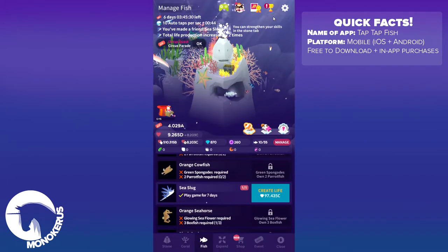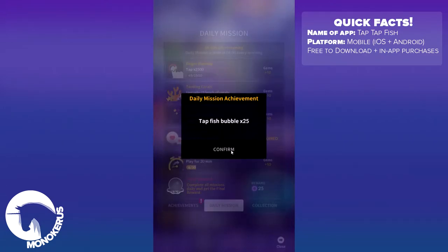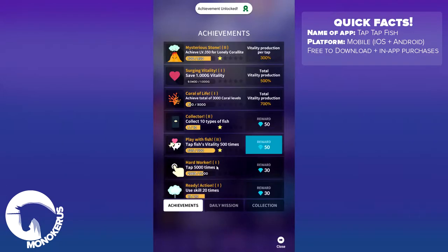So that was yet another fish. We're going to have a look at the achievements. We can get 10 more gems. And if we look here we have tapped face fatality 500 times which gives me 50 more gems.